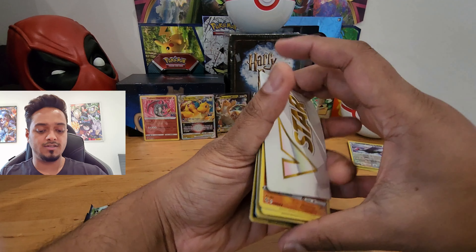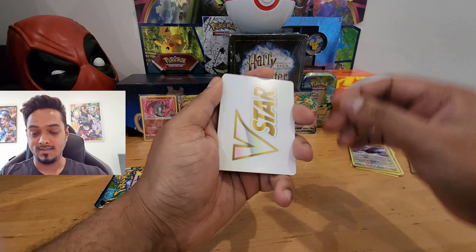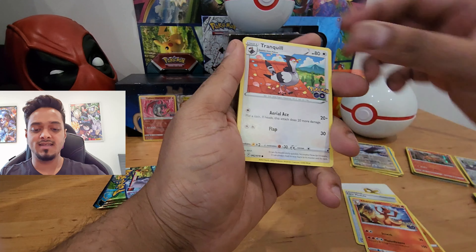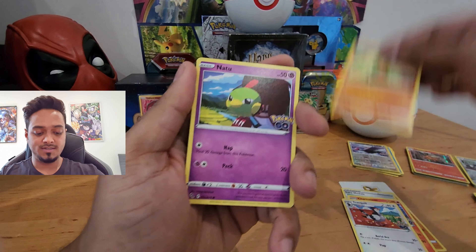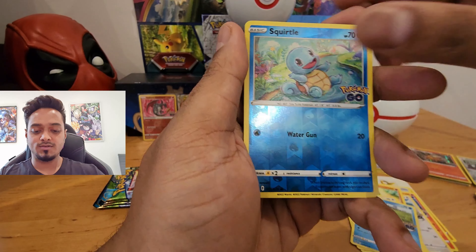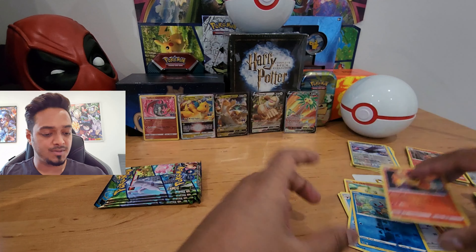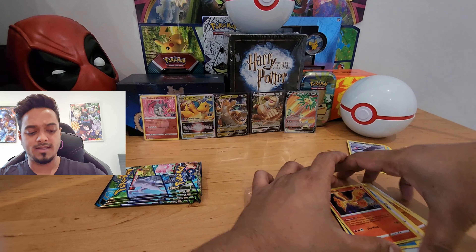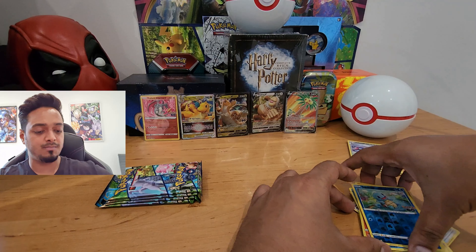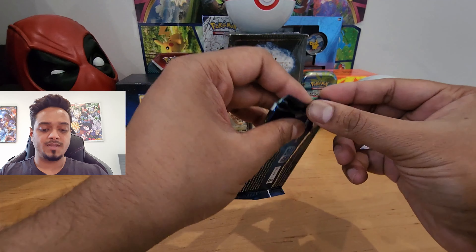Fifth pack has a V-Star energy card, so hopefully something nice is in here. We have Solrock, Lure Module, Charmeleon, Tranquil, Leavanny, Natu, Aipom, Slowpoke, Squirtle, reverse holo, and a Melmetal holo. I actually thought we were going to get something awesome out of that — but the Squirtle still looks good, I love the Kanto starter Pokemon.